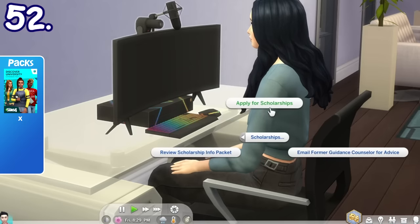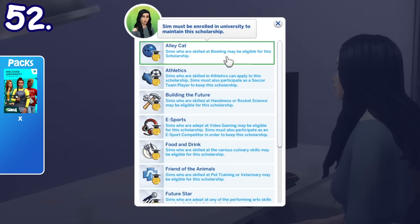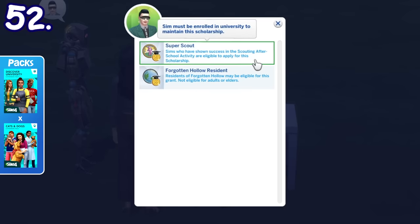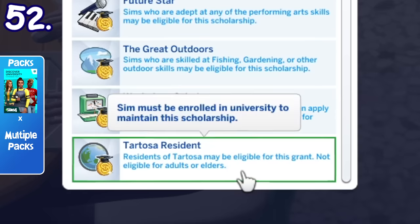When you're going to enroll in university, you can apply for scholarships based on your skills. Two of those scholarships — the Alley Cat Scholarship for Sims with good bowling skills and the Friend of the Animal Scholarship for Sims with good pet training or veterinarian skills — are based on skills from other packs. You'll also be able to get a scholarship if you join the scouting after-school activity or if you live in certain worlds, even worlds from other packs.